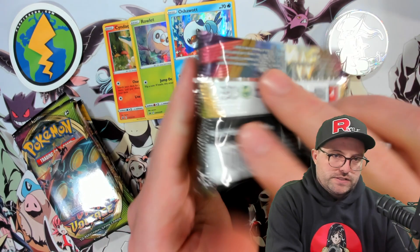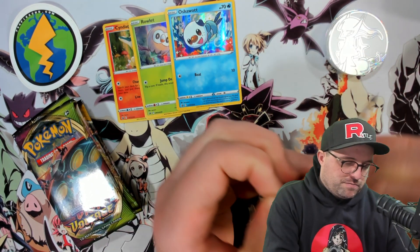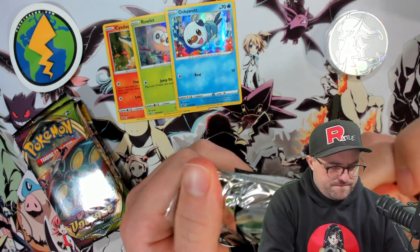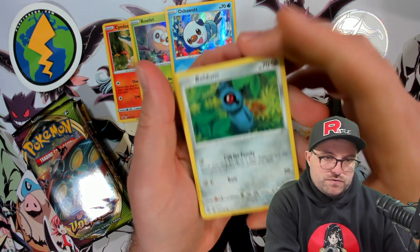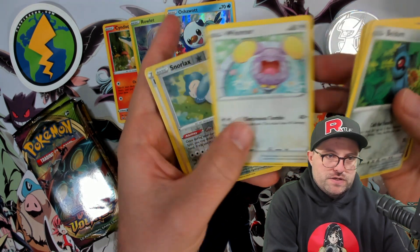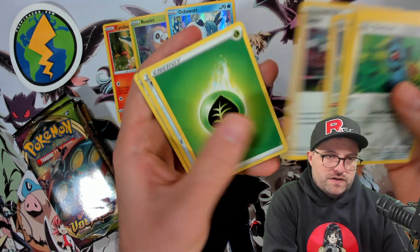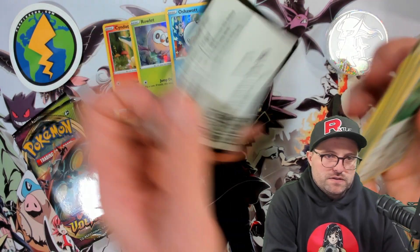We want Pikachus — give us the Pikachus! I got the rainbow one from Blasty in a trade. Still need the full-art pink background Pikachu. Beldam, Melsury, Whooper, Nincada, Whismur, Snorlax reverse into a Leon holographic. Holographic in the first pack — the Leon! Not too shabby.